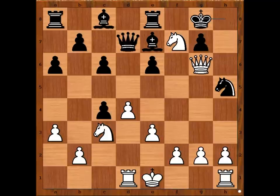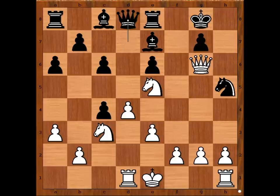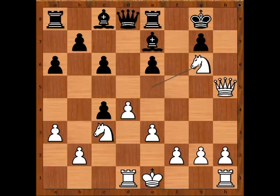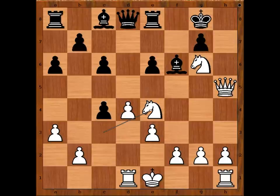Knight to e5, attacking the queen. Queen to d8. Queen to f7, check. King to h7, and queen takes knight with check. King to g8. Knight to g6. Bishop to f6. Knight to e4.